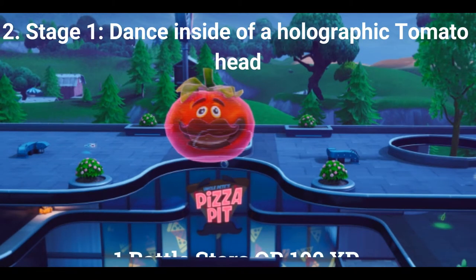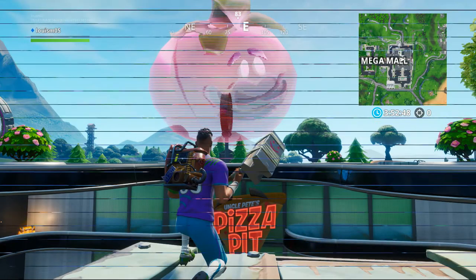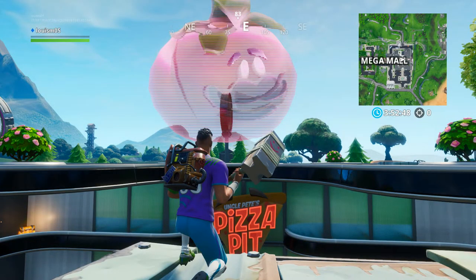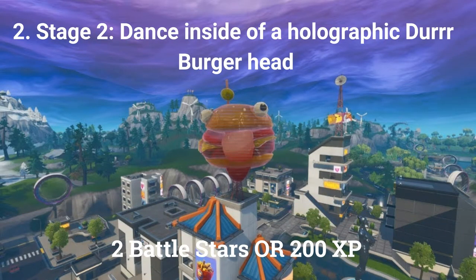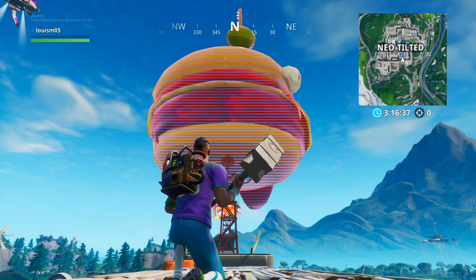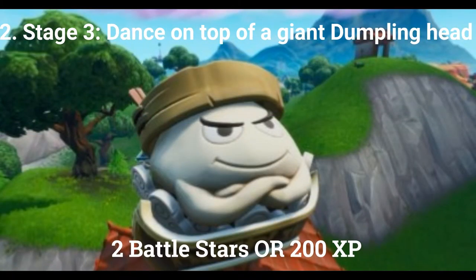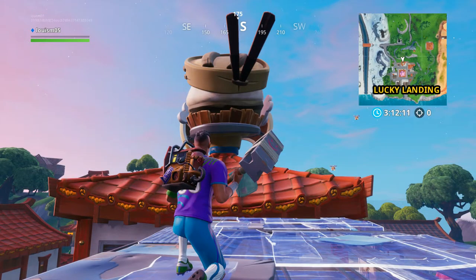The second challenge is a stage challenge. Stage 1: dance inside a holographic tomato head for 2 battle stars or 200 XP — it is located on top of the big mall in Mega Mall. Stage 2: dance inside a holographic Der Burger head for 2 battle stars or 200 XP — located on top of the Der Burger restaurant in Neo Tilted. Final stage: dance inside a giant dumpling head for 2 battle stars or 200 XP — located in Lucky Landing.